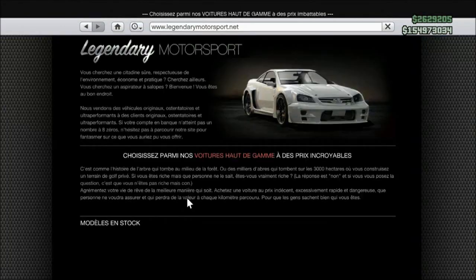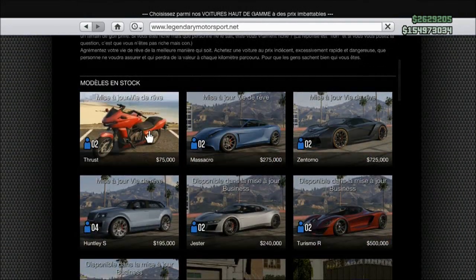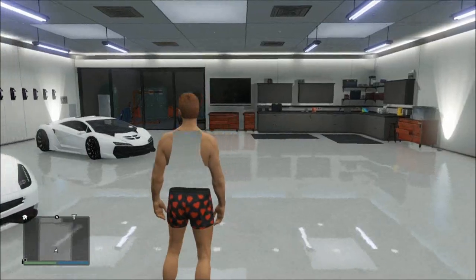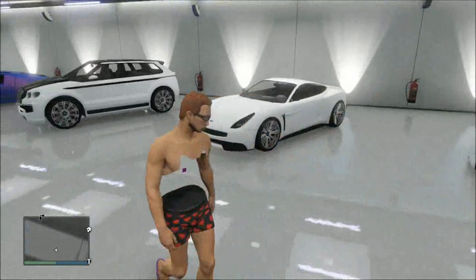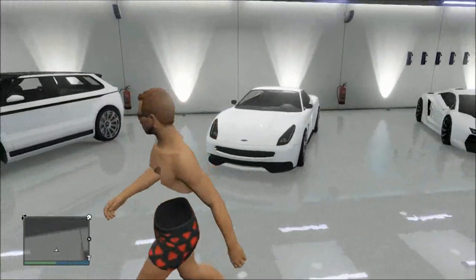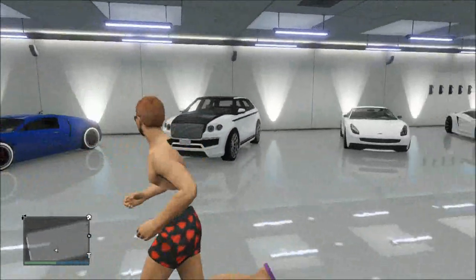Par contre dans Legendary Motorsport, attention, il y a vraiment beaucoup de nouveautés. Il y a la moto Trust, la Massacro, la Zentorno et la Huntley. Les voitures devant moi incluent la Lamborghini, ce que je dirais être une Aston Martin si je ne me trompe pas, et ici c'est une Bentley - on le voit très bien au design.